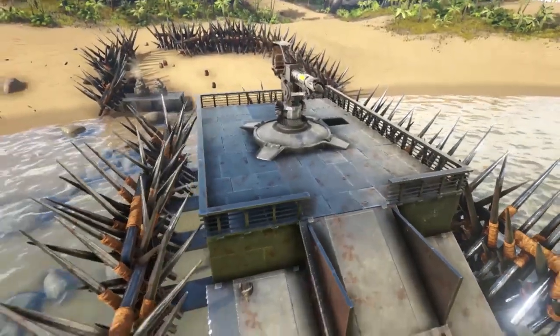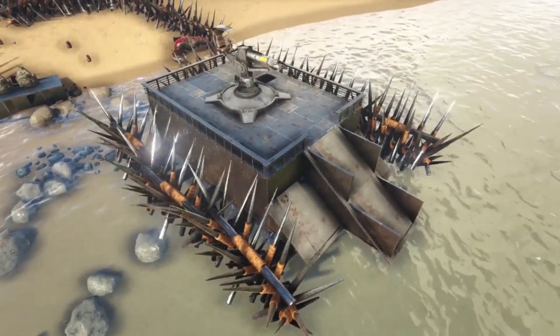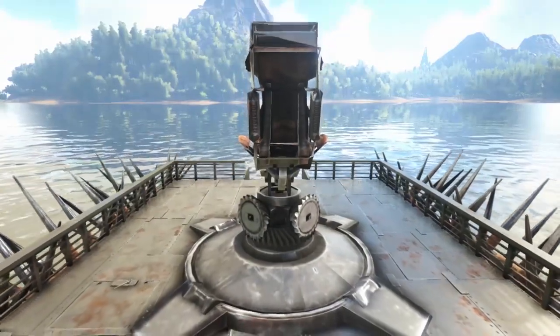As you can see, it is slowly looking deadlier and deadlier. Now on the inside of this base, you can really add whatever you want. My recommendations would be a smithy, storage boxes, and a forge so you can make oil on the go — that way you're never stranded anywhere.